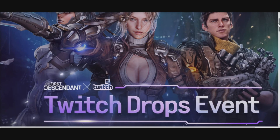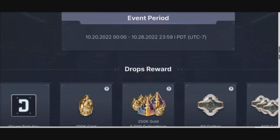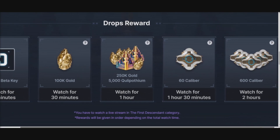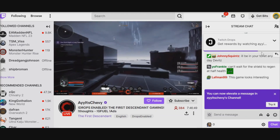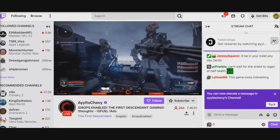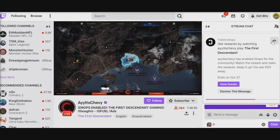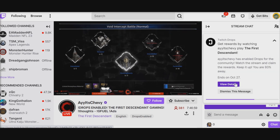You can get the Steam beta key and hundreds of thousands of gold so you can unlock a few of those different characters in the First Descendant Steam beta. It's pretty cool — you just have to watch for some time and you can get nice loot including Caliber, so you can get some of those new Descendants. Head over to Twitch and just look for anybody streaming The First Descendant. As long as they have Twitch drops enabled, you're good to go.